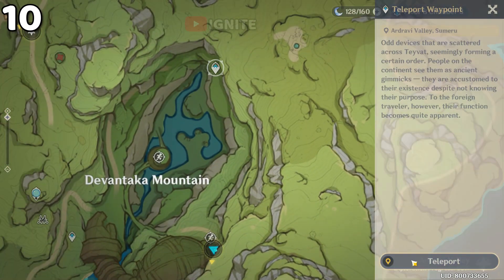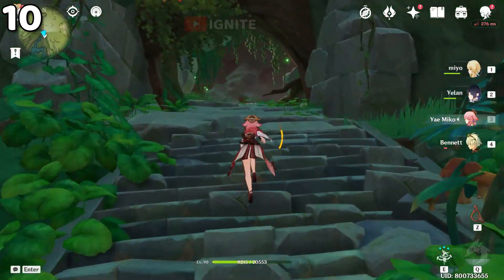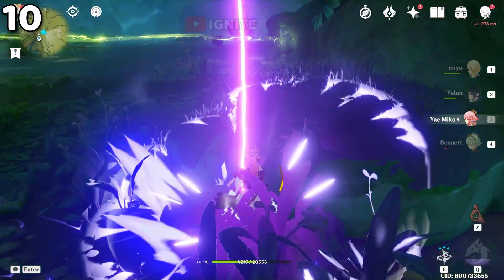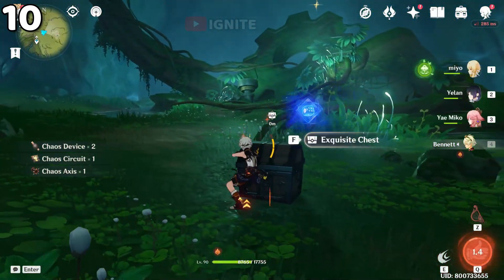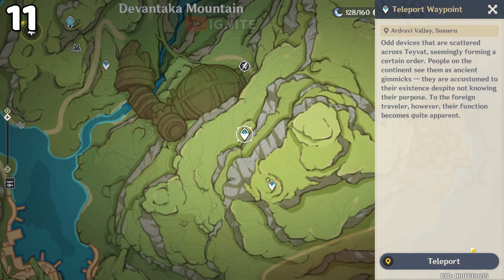Now come to this waypoint for the tenth location of the sealed human guard. From here you have to go inside and glide down, and here you will see two human guards. You have to break the seal using pyro. After defeating both human guards you have to collect the chests, and after that come to this waypoint location.